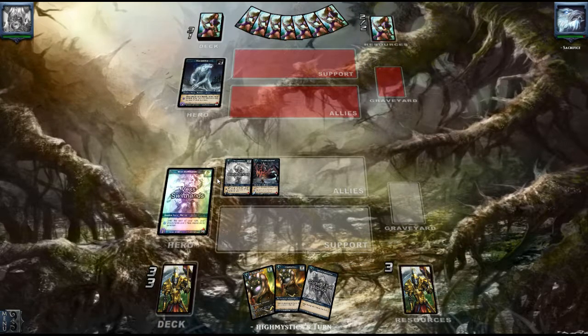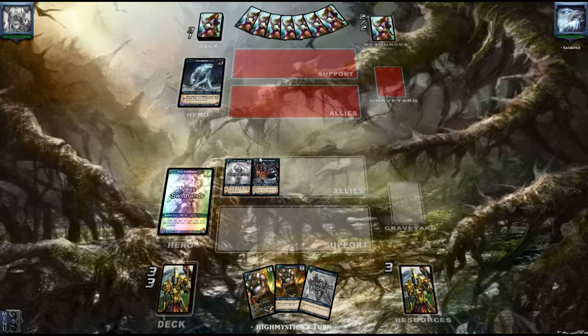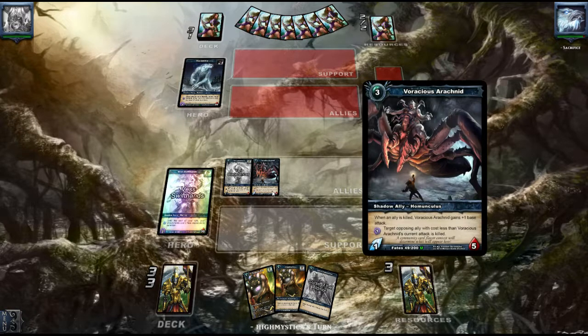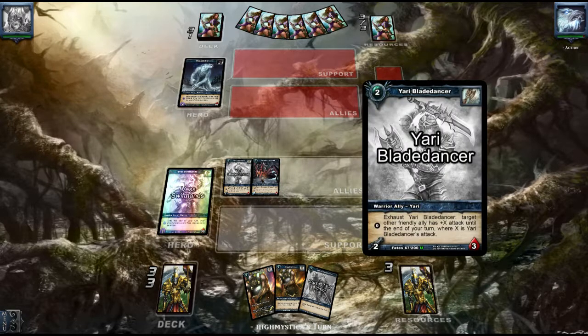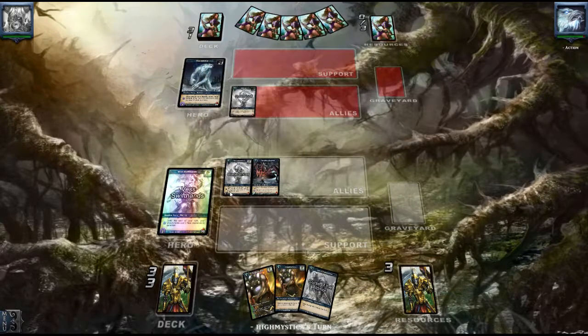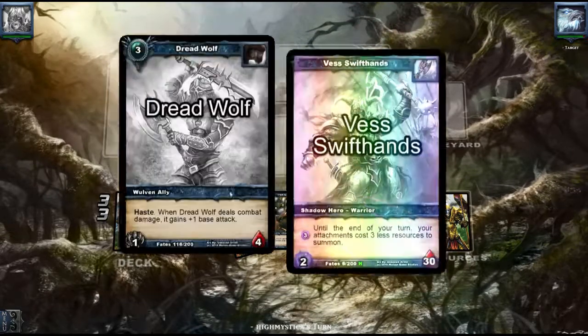In Shadow Era it's all about board control. So let's say you're going first — second turn you drop this one, and the third turn you're going to drop that Haste guy. That Haste guy has 2 attack, 2 defense, and you can give him with the Yari Blade Dancer plus 2 attack. So that makes a pretty huge advantage because in turn 3 you can deal 4 damage with an ally. Even if you go second, in turn 3 you can take out a Jasmine — that's really nice.